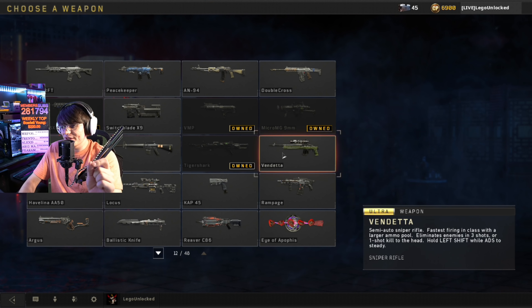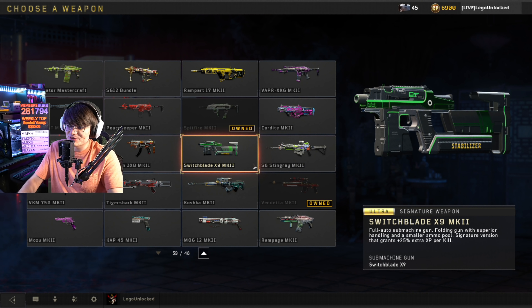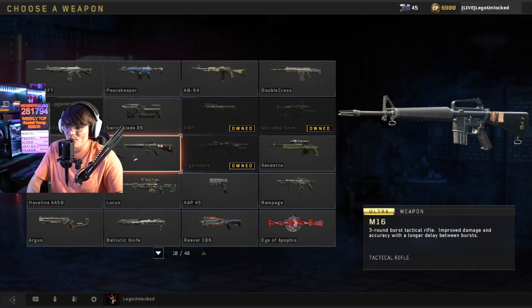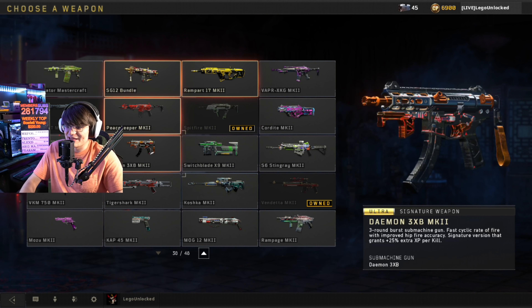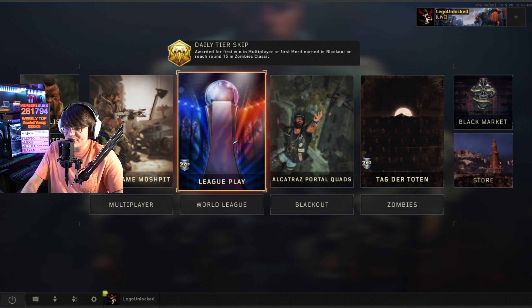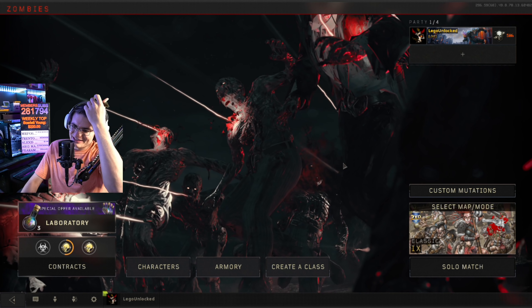Not only are we going to be able to pick a weapon we want to grind the dark matter camo on in a future episode, we might also get lucky and potentially get another one, because no dupes can be gotten out of this and all these are free reign out of these crates. I knew there was double XP live.